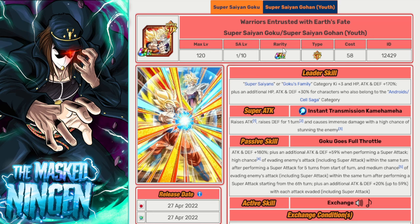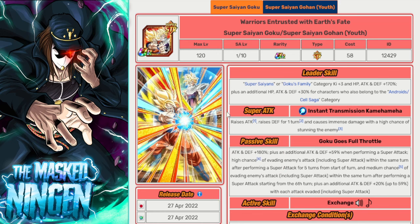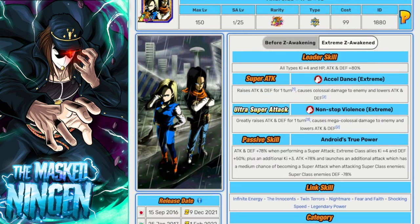Next, the STR Goku and Gohan lead Super Saiyans or Goku Family with a +80% for Android/Cell Saga. Because they're Super STR they can't really do any damage, but they offer another 200% lead. Super Saiyan characters like Trunks and Gohan will benefit from that 200% leader skill. They have a dodge chance after they super, and can lead a strong team. You'll primarily just float them off or run a better friend leader. They're basically a last resort leader since they won't do damage and the fight won't go long enough to see Gohan come out.